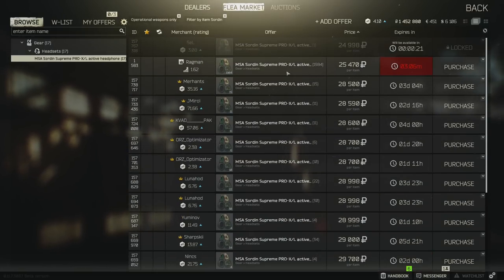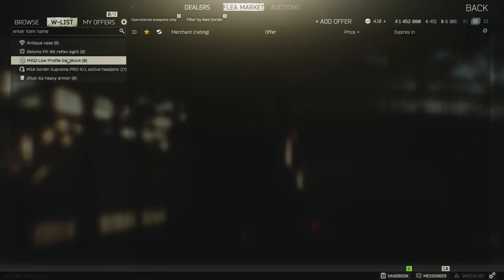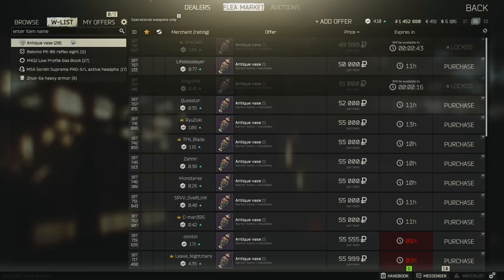You can right-click on an item in the flea market and press 'Add to Wish List.' This creates a list of all the things you've added that you buy regularly, so you can very quickly find what you're looking for without needing to type it in.